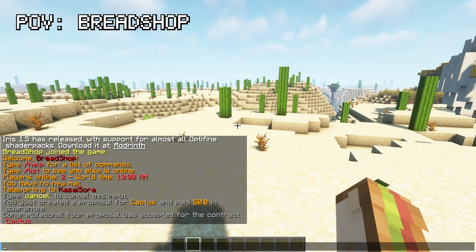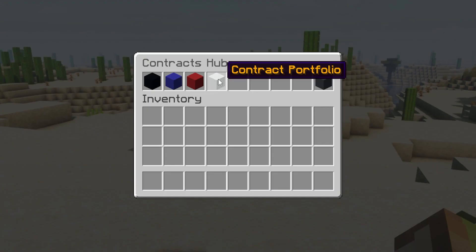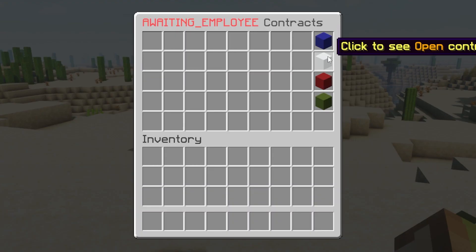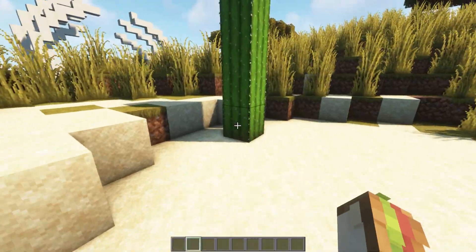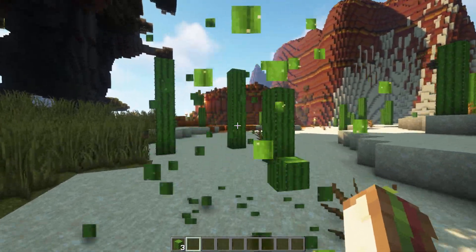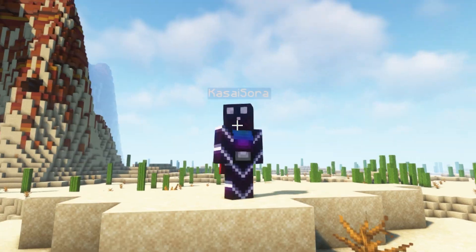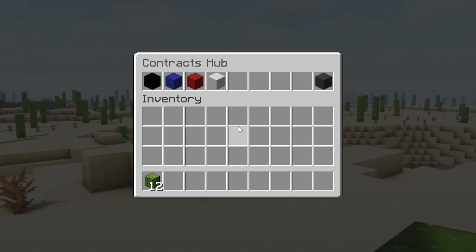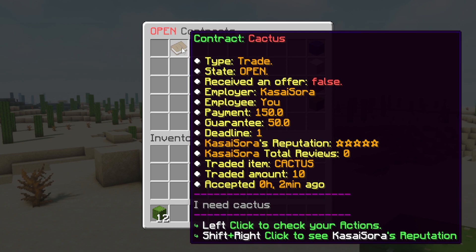Back on Breadshop, it says congratulations, your proposal was accepted for the Contract Cactus. When we type /contract again, go to Contract Portfolio, then Open, you will see the contract. The state is open, meaning I can now fulfill it. Kasasora wanted 10 Cactus, so let's gather some. I'm gonna collect them — there we go, that's 3, then 6, 8, and 12 Cactus — enough to complete the contract. Let's type /contract again, go to Contract Portfolio, click on Open Contracts, and here is the Cactus Contract.